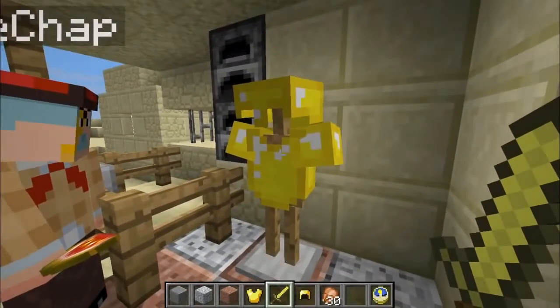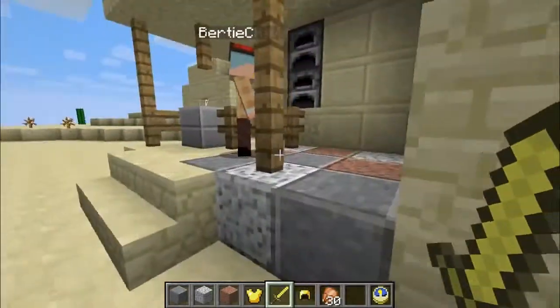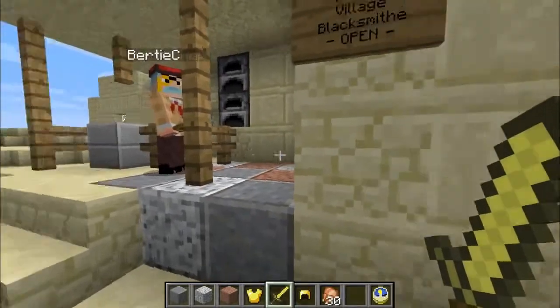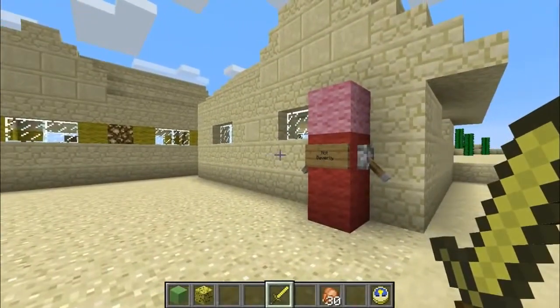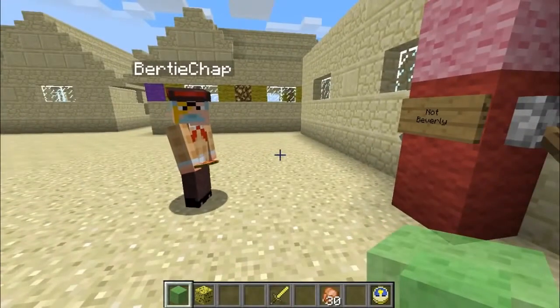Is that a ghost now, chap? Well, I hope not. A golden ghost! Oh, get him! There we are — got him! Right. Got him for me. Well, right, here we are. That's not bad, by George. And of course, in my inventory, I have here a slime block. This is also a new block in the latest Minecraft update.